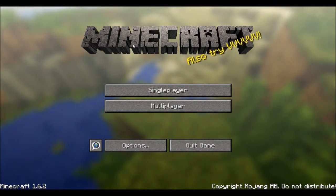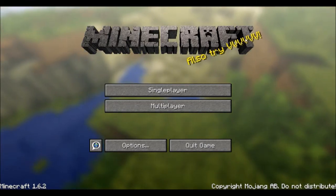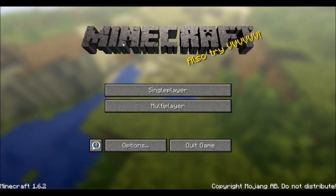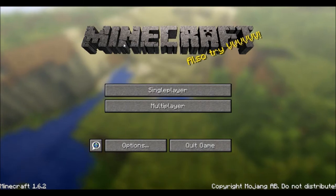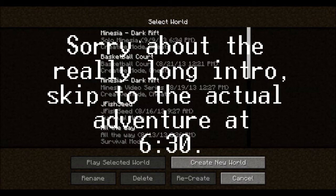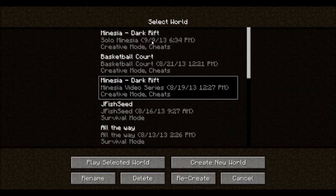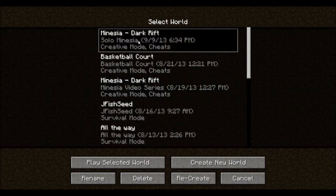As you can see, the resource pack has changed the Minecraft logo up here to something that looks extremely amazingly HD and awesome. This one is the Mynesia video series - it's called Mynesia Dark Rift, I think it's created by Cygnos. I'm not exactly sure.